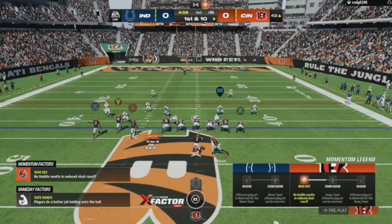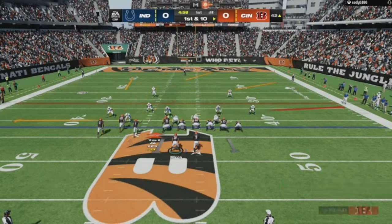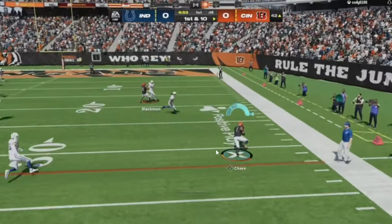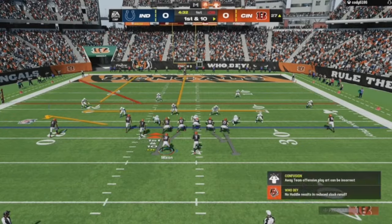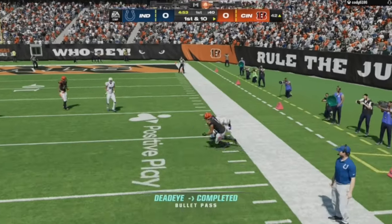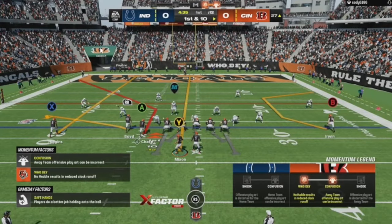This is one of my man setups in the bunch tight end formation — I dropped this on YouTube when Madden first came out. It's been my go-to scheme since day one. You can't leave Chase one-on-one in man coverage. My go-to route combo has a streak, flat, corner, and a running back I motion over with the streak.